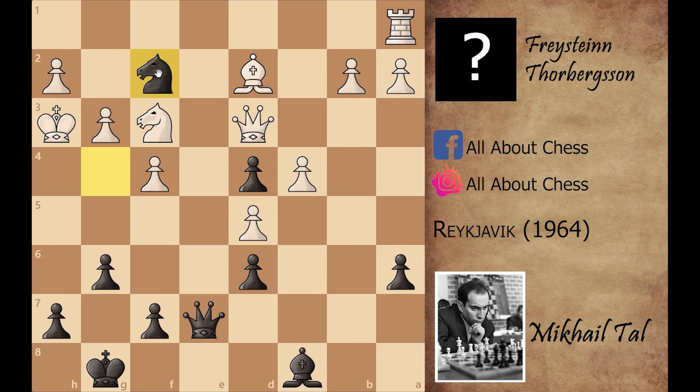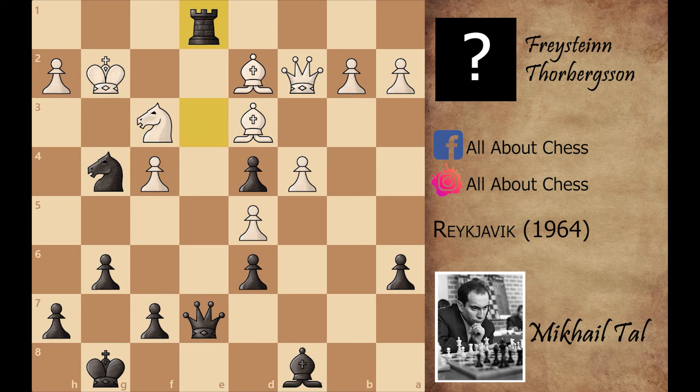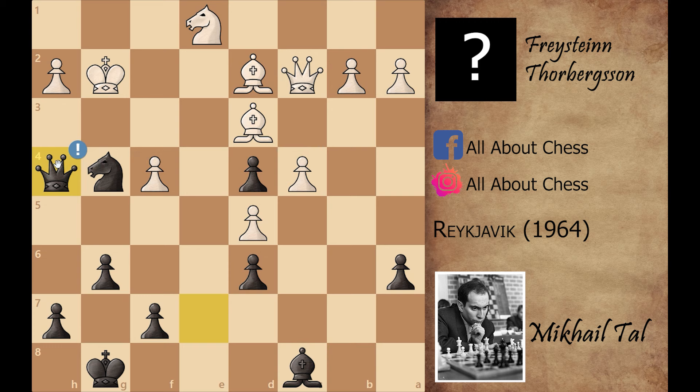That's why white played rook to e1. Now knight captures on f4 check — it's not a sacrifice, it's a simple piece trade, because after g captures on f4, Mikhail Tal played rook captures on e1, knight captures on e1, and after queen to h4, Mikhail Tal is threatening queen captures on h2 and queen to f2 check.